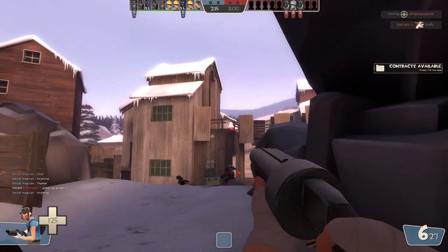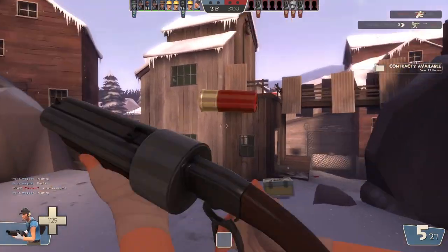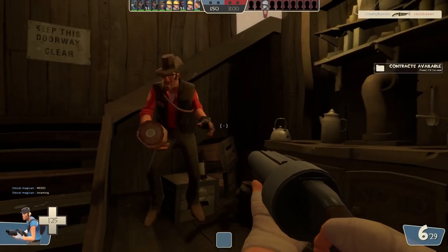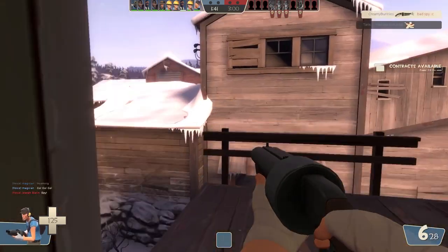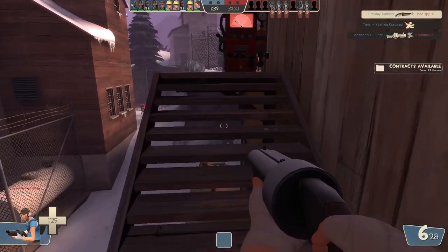In TF2, you play as one among 9 different character classes, each having their own style, attributes and weapons. There are different modes like King of the Hill, Payload, Capture the Flag, Control Points and more — all totally fun to play.